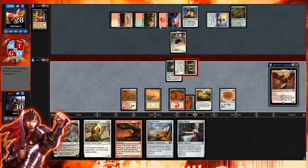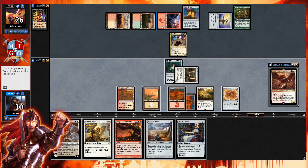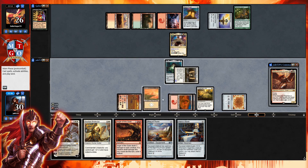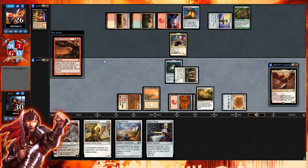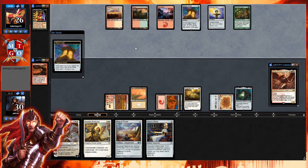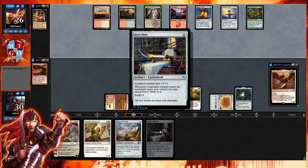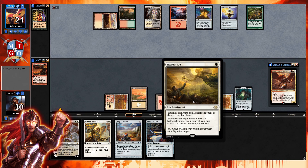Joda goes back to the command zone so we're okay. Anything else, pass the turn. Hopefully next turn we can get down Aurelia — that'll be five total mana. If we hit the land drop, we can get down Hero's Blade and attach it to Aurelia whenever she enters, since we have Cigarda's Aid. Hero's Blade gives plus three plus two, equip for four — but being able to equip it onto your commander for free is one of the best feelings in Commander.